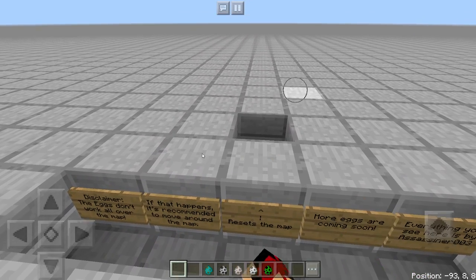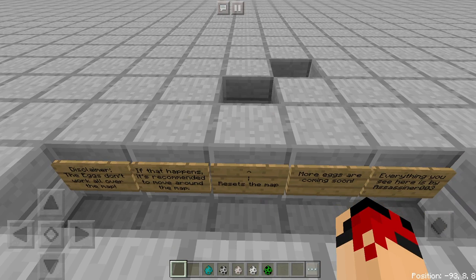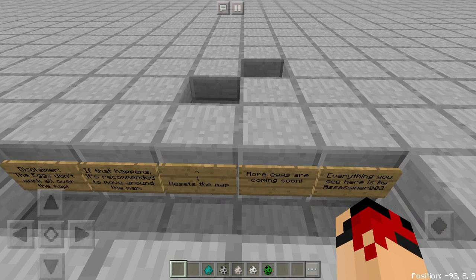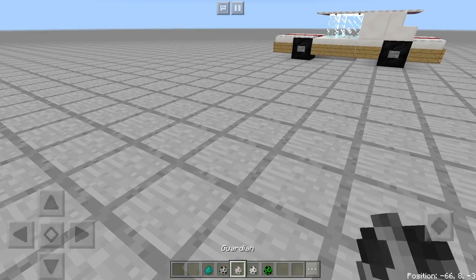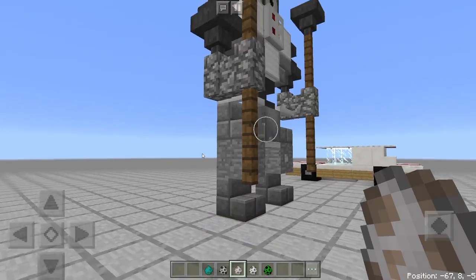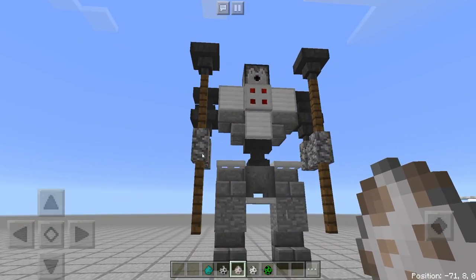This requires no mods at all — no texture packs, none of that. This is completely native. What you want to do is download the map in the description below, and then we can get started with the review. There are many things you can do with this mod, but the main part is this mob.